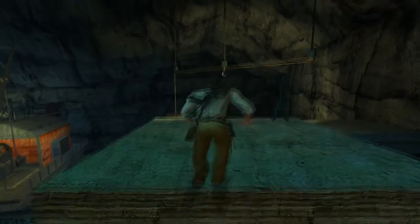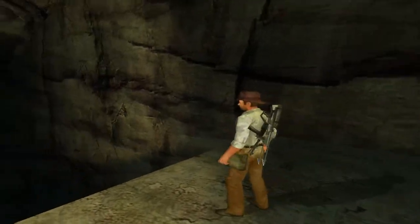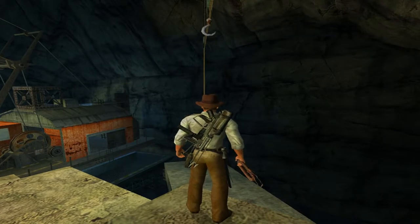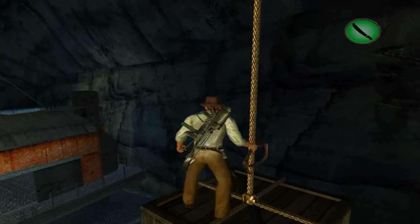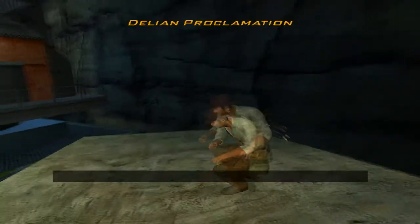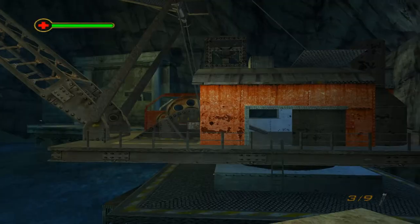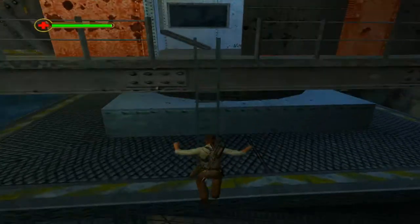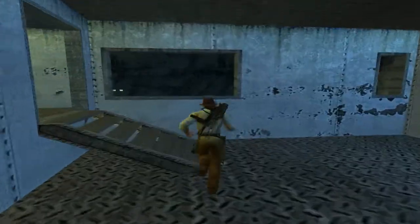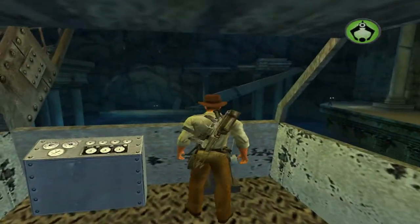Climb up on this little platform here. To get the artifact, you're going to want to use the whip right here — the icon doesn't come up, but you can whip this hook. You're going to want to get to this box and chop it down. The machete or the Turkish knife work, and you get the Delian Proclamation, which is the third and final artifact of this chapter already. Once again, if you forget to get the machete, the Turkish knife also works there.